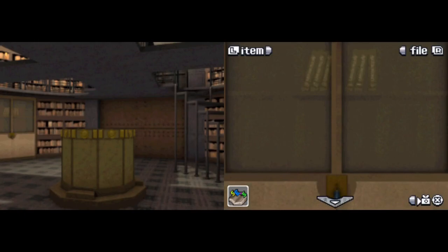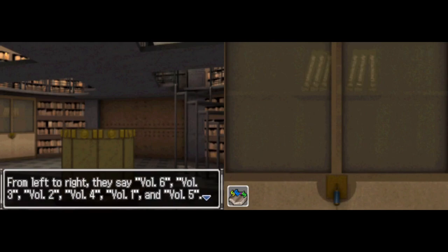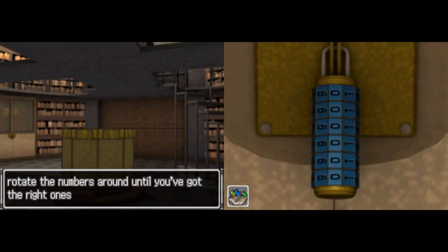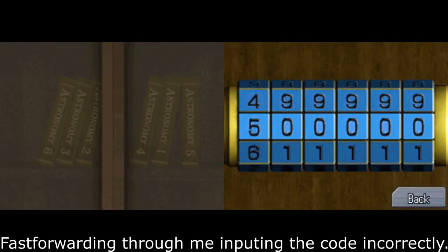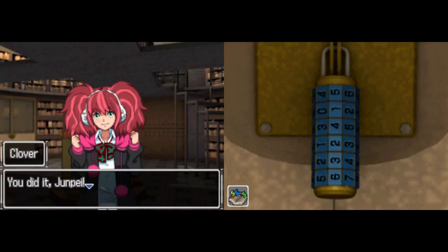Over here, if we look at these books on the glass shelf, from left to right they say volume six, volume three, volume two, volume four, volume one, volume five. In the middle of the glass door is a cylinder lock — the kind where you rotate the numbers around until you've got the right one to open it. It's just like they gave us the answer. So from left to right... I get that it's supposed to be left to right. There are a couple of things in this room where I have thoughts I can't share because of spoiling stuff — I'll talk about it at a later point.